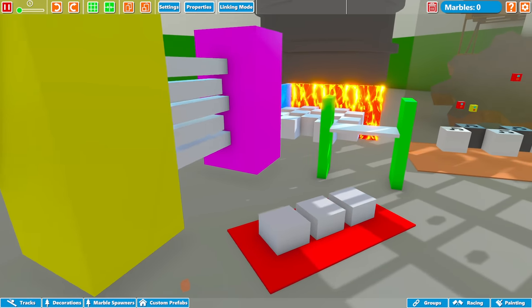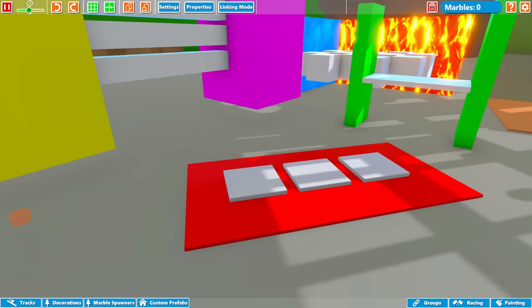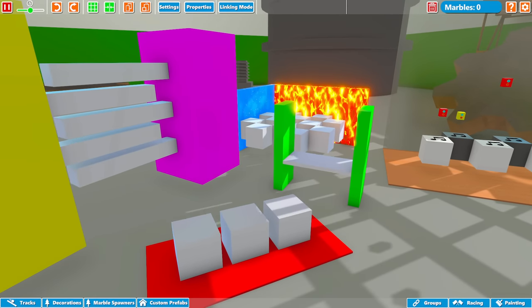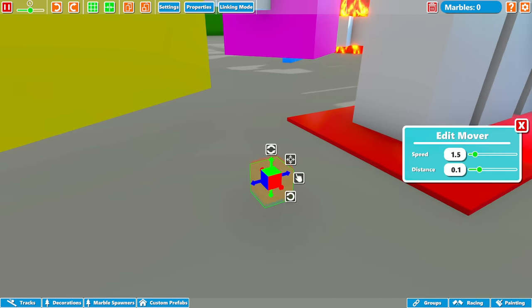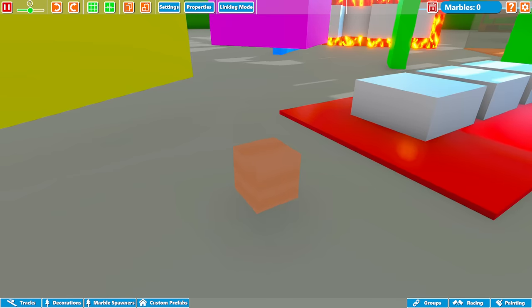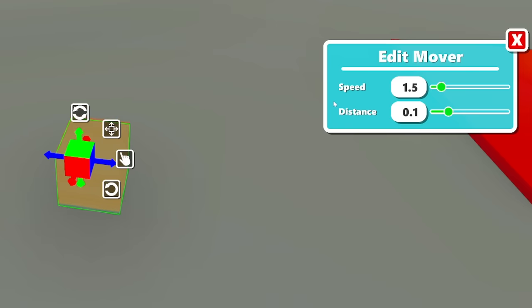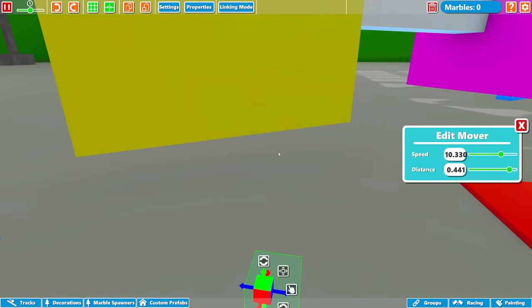Now we actually have some moving blocks — these are really fantastic as well. If I just speed up the game a bit, we can see this better. So I've made some different contraptions here to show what you can do with them. This is actually all made out of the same block — this little block here is how it is when you spawn in initially, and all I've done is resized it and reshaped it to make these different inventions. If you click on it, you can actually adjust the speed. Look how fast you can make it go — and the distance as well, so you can make it go really high.